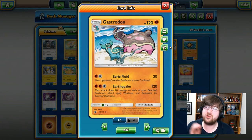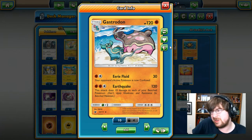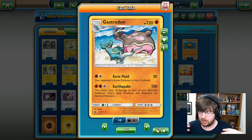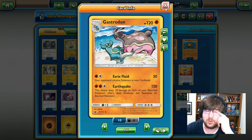Next up is Gastrodon, Stage 1, 120 HP fighting type Pokemon with Eerie Fluid — 1 fighting, 1 colorless, 30 damage, and your opponent's active Pokemon is confused. That is alright. And then you have Earthquake — 2 fighting, 1 colorless, 120 damage. This attack does 10 damage to each of your benched Pokemon, so you'll be doing additional damage to yourself along with doing 120 to your opponent, which isn't too bad — 10 damage is pretty negligible nowadays — but it's still going to soften up your bench for whoever wants to come in from your opponent.